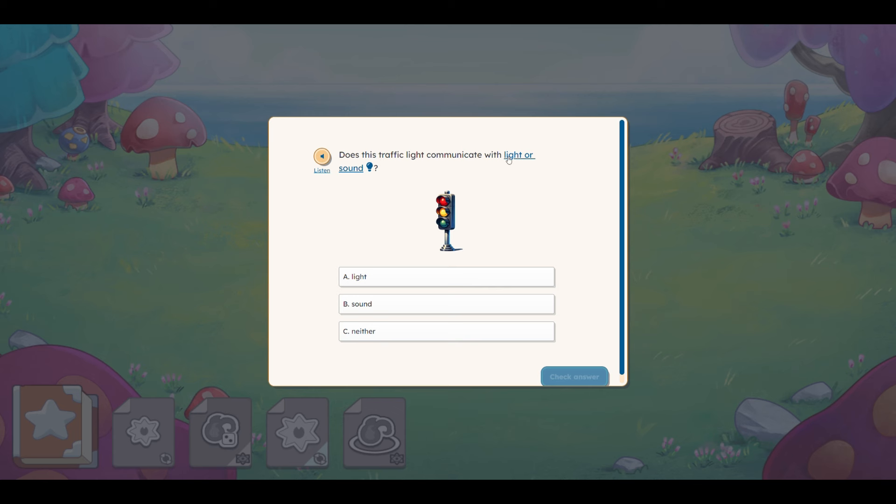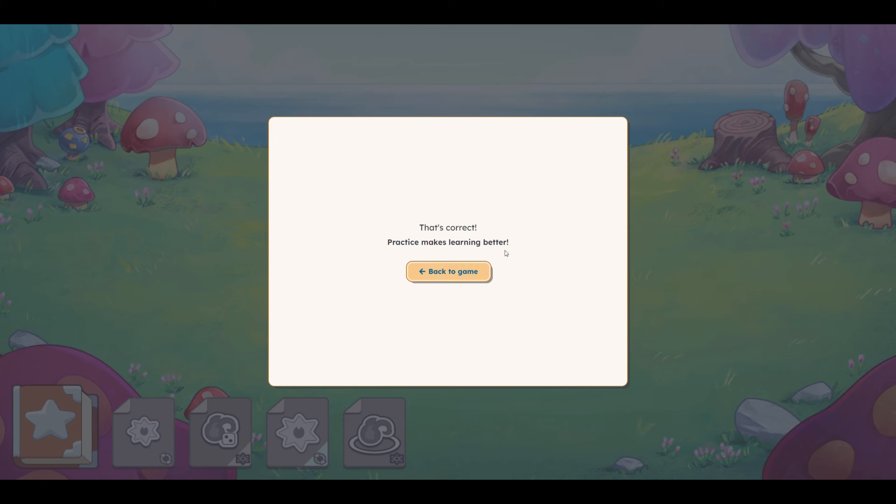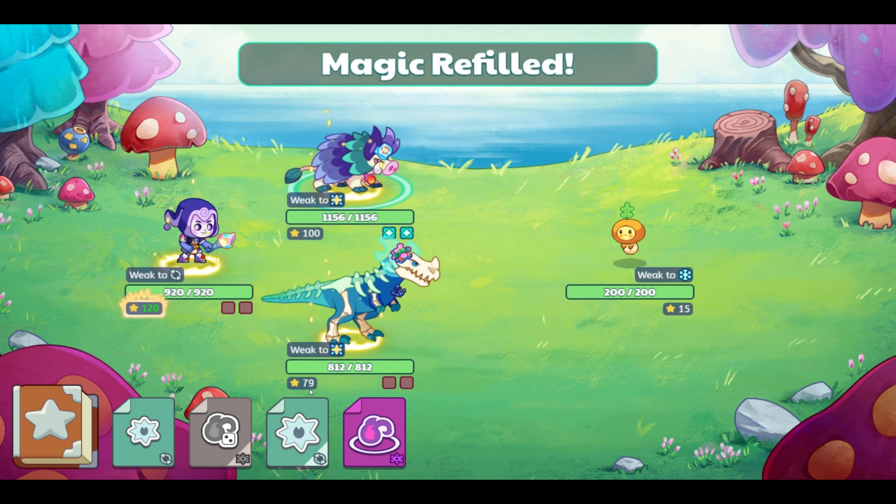Does this traffic light communicate with light or sound? You can choose light, sound, or neither. Well, we use lights to see it. The narrator reads: does this traffic light communicate with light or sound? A. Light. B. Sound. C. Neither. I forgot how serious that man sounds — I love that guy's voice. It communicates with light, so let's check our answer. There's a little scroll button as well. That's correct! Practice makes learning better. Awesome — that was very nice.